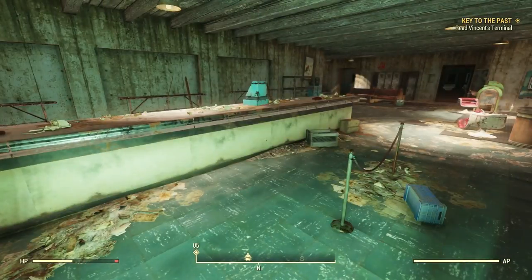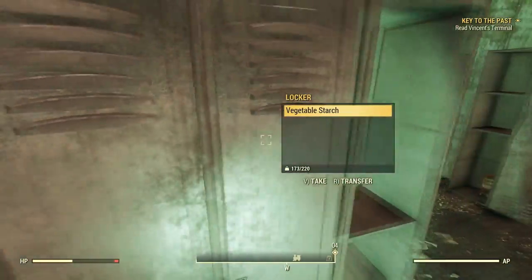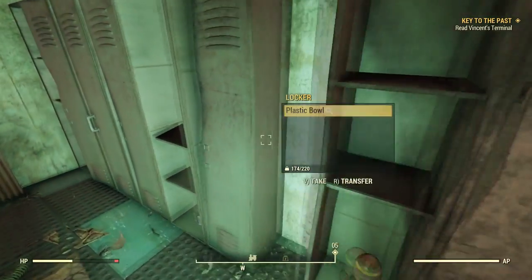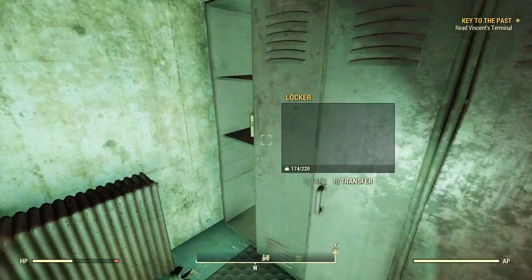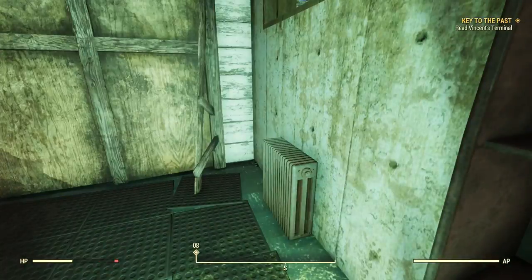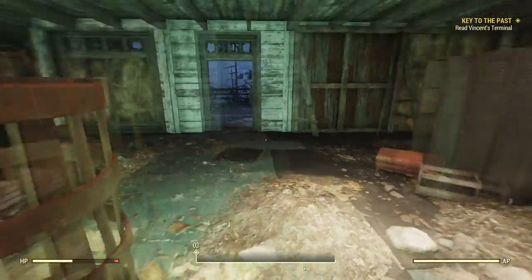There's the terminal I'm supposed to look at. This is probably where you rented skis. All these lockers here to put your crap in. A mini-nuke — I don't need that. What kinds of good stuff in these lockers though?